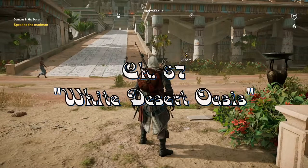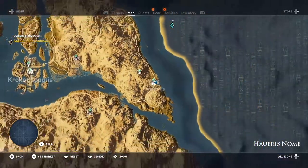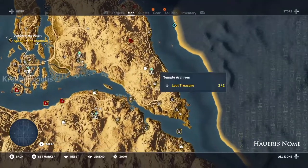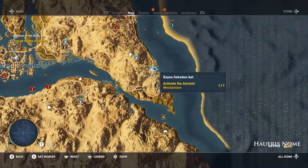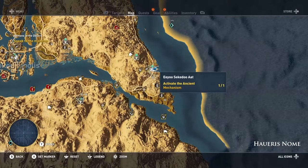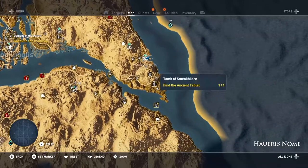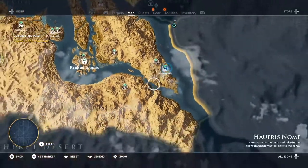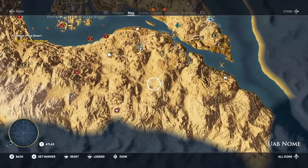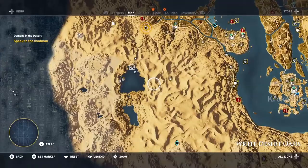Welcome back to Assassin's Creed Origins, chapter 67. When we last left off, we were out here in the Heurus Gnome region. We just finished up everything out here — I think the last thing we did was the Eusikadoo, which was a First Civilization tomb if I'm not mistaken. With that being said, we had also completed the Oob Gnome region.